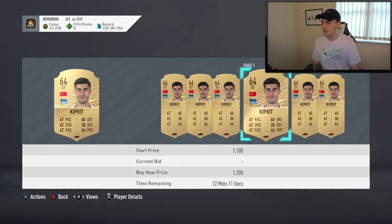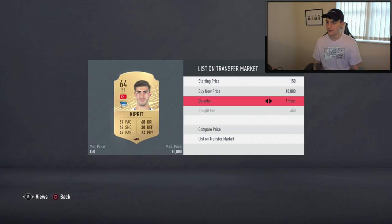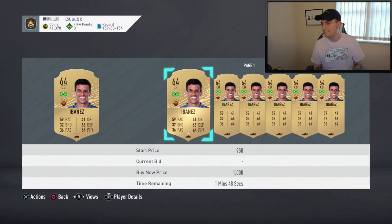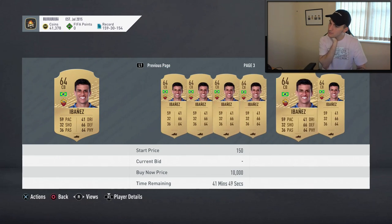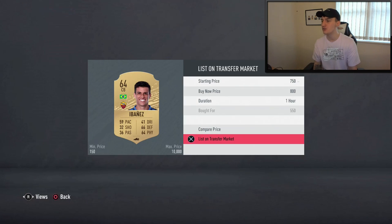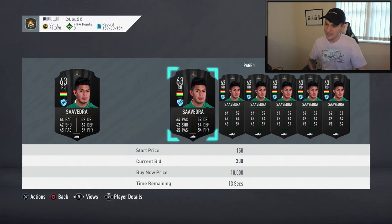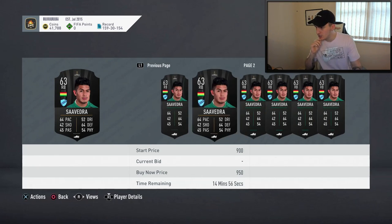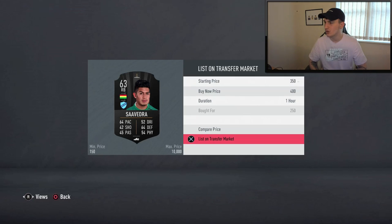Kiprit got for 450 coins — minimum price 700 to 800, so I'll list him at 600. Ibanez spent 550 coins on — going for around 950 to 1,000 coins, so I'll list him at 800. Next up is another player at 250 coins with an open bid at 300, next one up is 500 coins, so I can only really list him at 400. Also got Alshuez, got him for around 200 coins, minimum price 700 — I'll list him at 500.